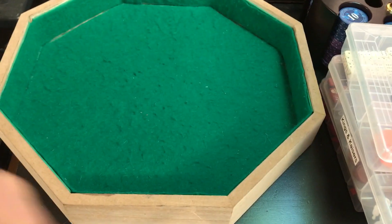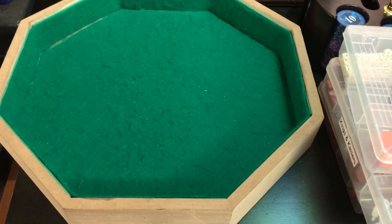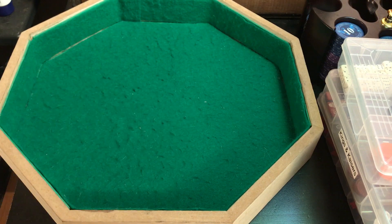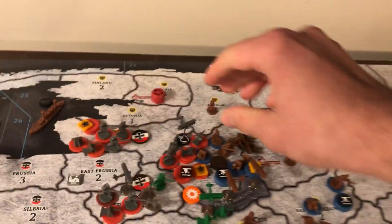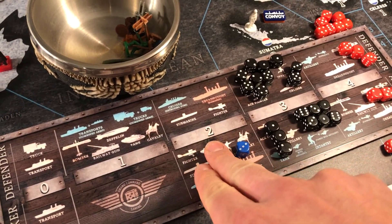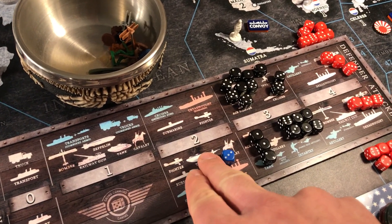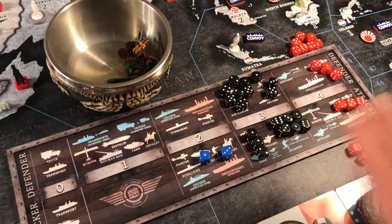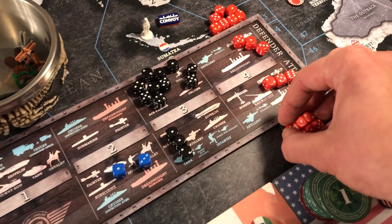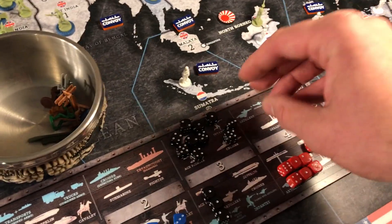Let's do this dogfight — scary stuff. I got two twos coming at him. Miss. He's got a three. Down to one fighter on my side. Got a hit from my second fighter — he fights back and misses. I lost a fighter, but it went in my favor. One of my fighters gets to participate in the main battle. The ace fighter promotion doesn't occur until after the fighter survives the entire battle. My six artillery attacking will get bumped up to attack at four, since I had one air unit survive. His seven artillery stay defending at three.